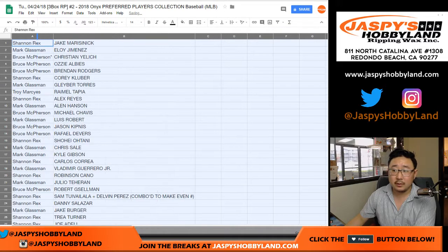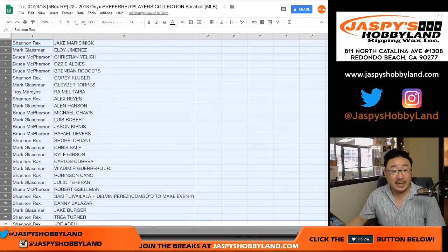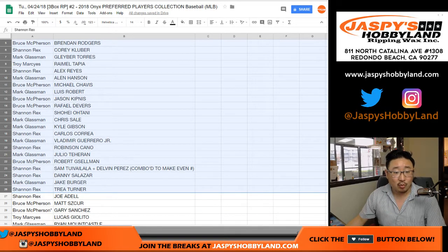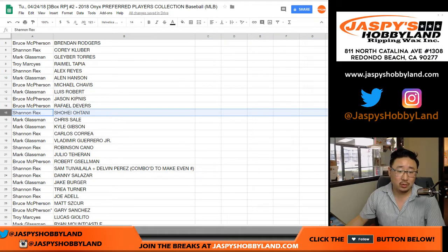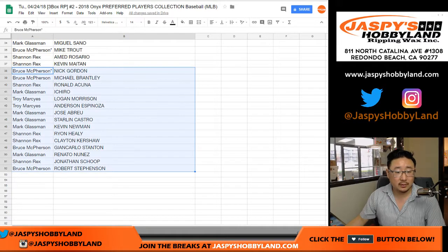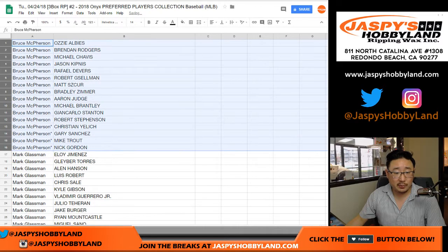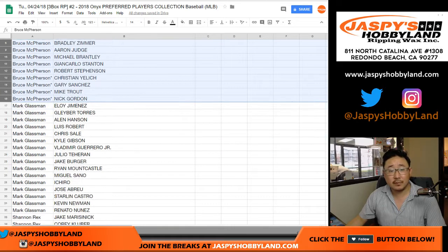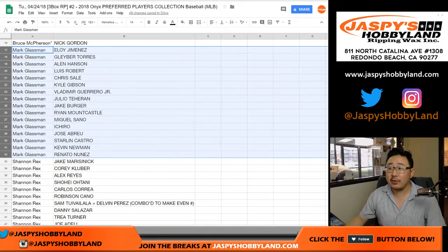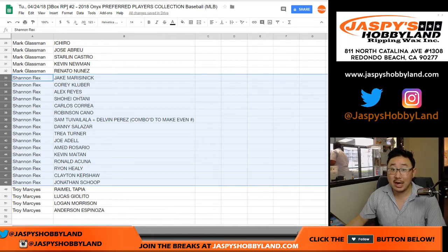I'll alphabetize by your first names in just a second. It looks like Rex with the Otani spot — ooh, Rex with the Otani spot, and there's everybody else. Let's alphabetize by your first names now. Bruce, you've got all these players here. Boombox, Mark — there are your players. Rex, all of your players including Otani. Good luck.